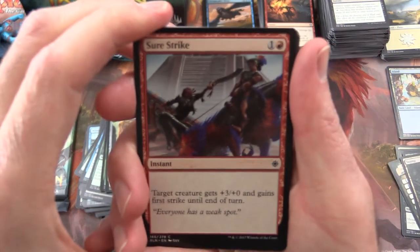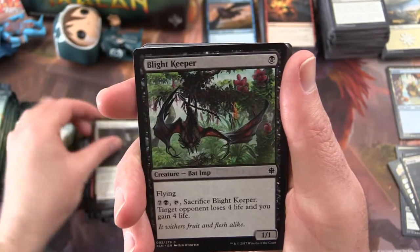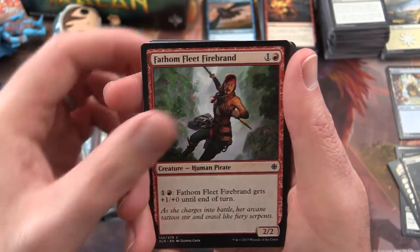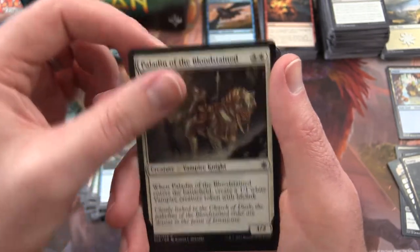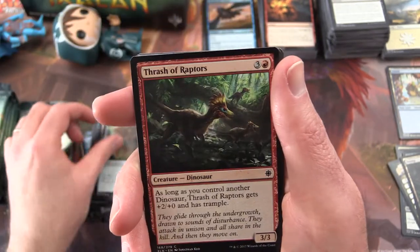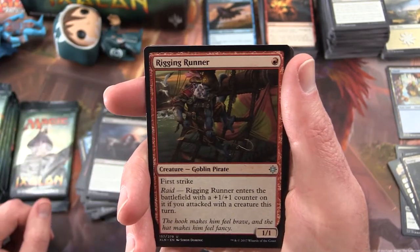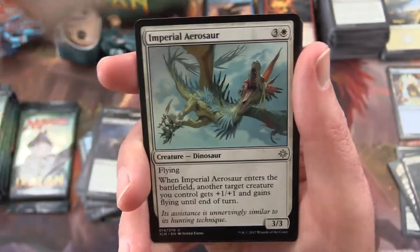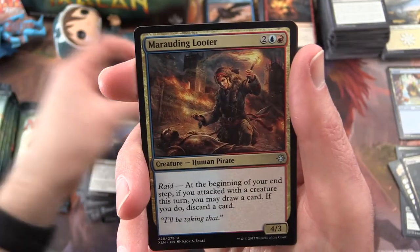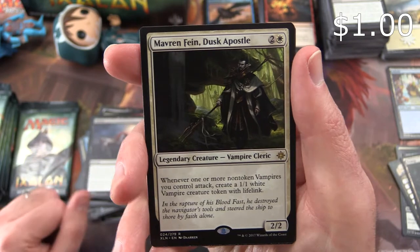Next we have Sure Strike, Queen's Commission, Lightkeeper, Fathom Fleet Firebrand, Exile's Diviner, Depths of Desire, Paladin of the Bloodstained, Gilded Sentinel, Thrash of Raptors, Duress. Uncommon is a Rigging Runner — Goblin Pirate, an interesting looking fella. Imperial Aerosaur, Marauding Looter, and Mavren Fein, Dusk Apostle is the rare.